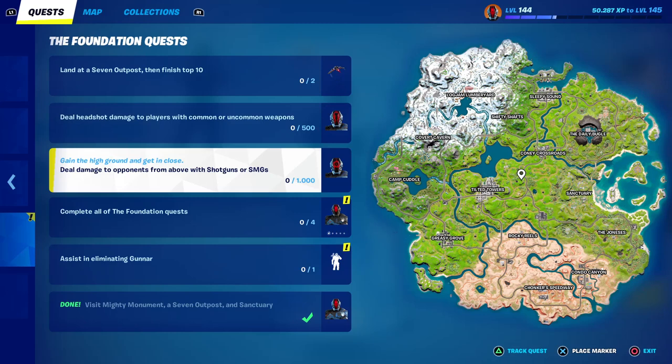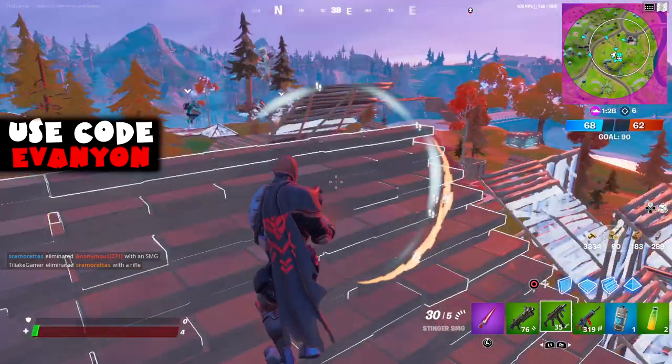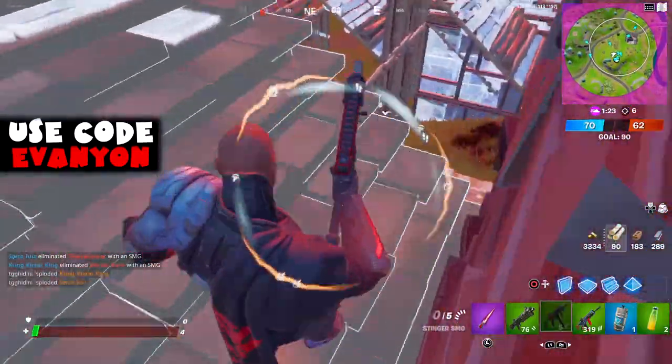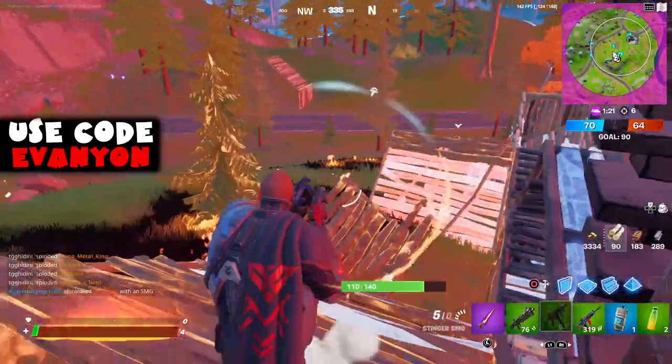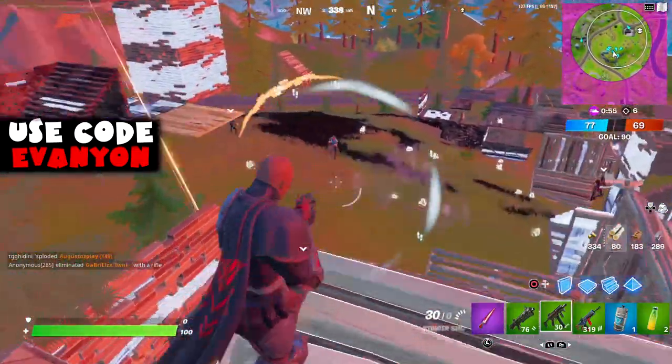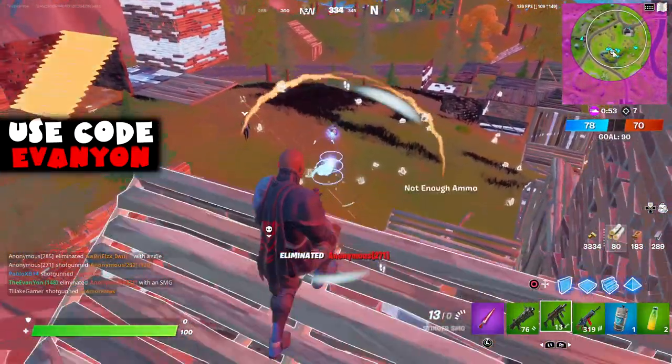Next, deal damage to opponents from above with shotguns or SMGs — another head style for the Foundation. Just build up, or it also counts if you're just jumping. Jump and shoot, and it should count for this. You need to do a thousand damage, so it's kind of grindy.